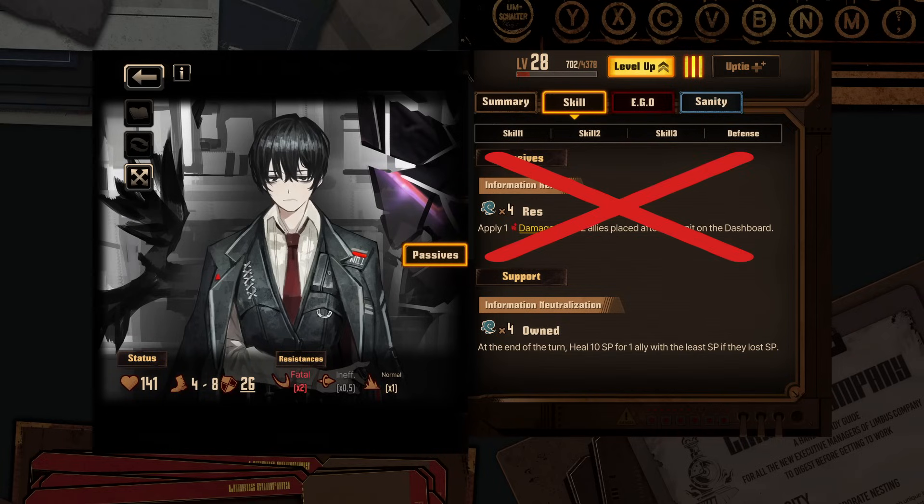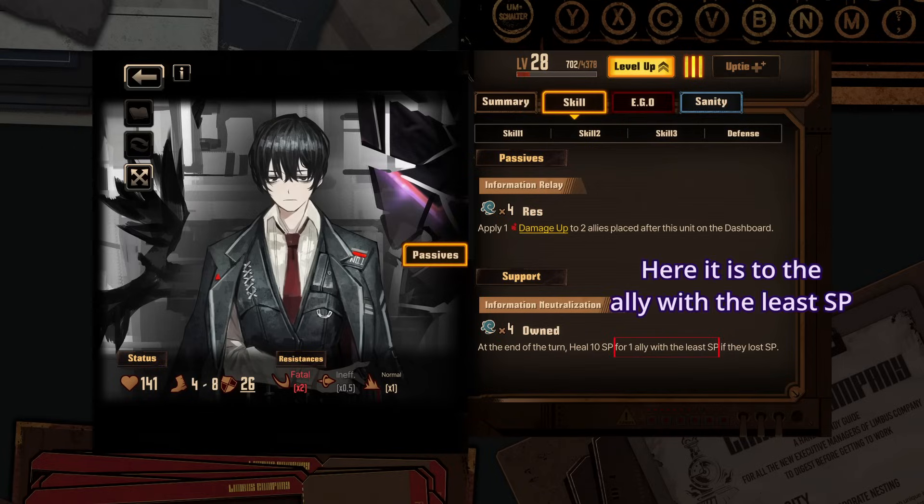Now let's get away from the on-field one for the specificity of support ones. First of all, as of this video, every passive is targeted to only one ID. The way the ID is chosen also varies a lot depending on the passive, among a few criteria, mostly HP, SP, and speed.